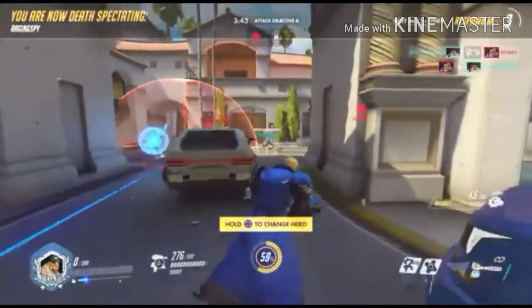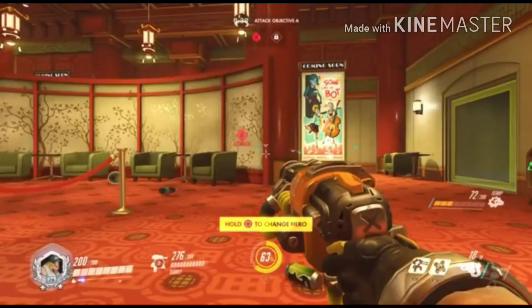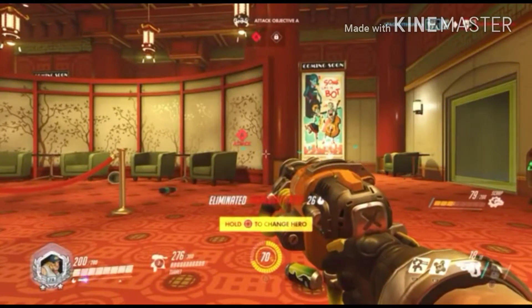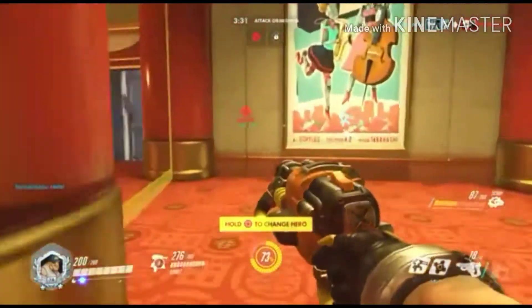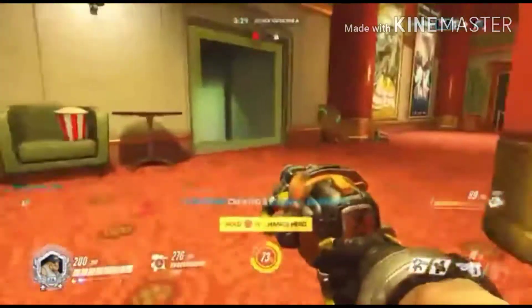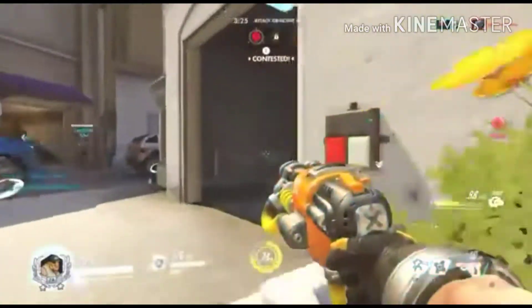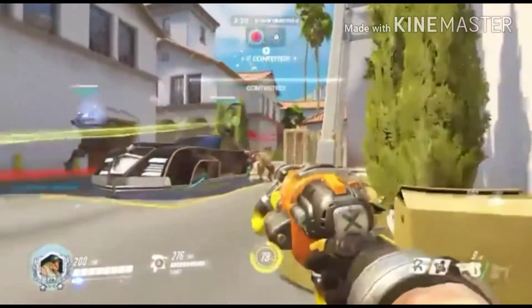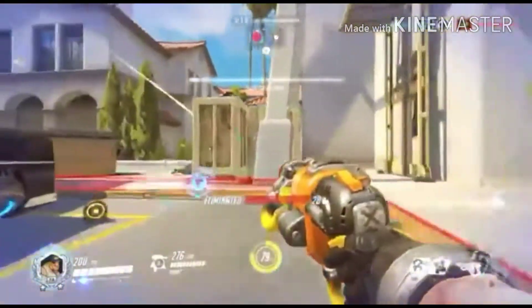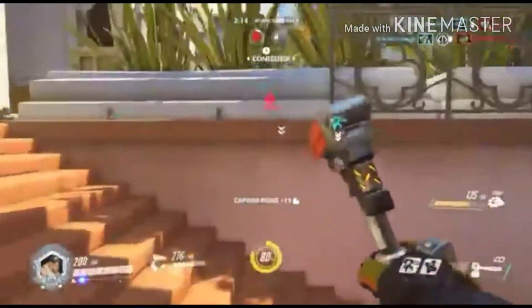I'm a console player. I love that they gave consoles a buff and that we can do more damage and more things. A lot of times with Symmetra, you can charge up a ball, and as you're charging up the ball, as soon as you let it go, you can streamline it. That ball will hit the target for crazy amounts of damage if you time it right, as you're already locked onto them.